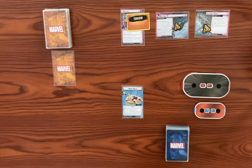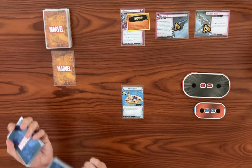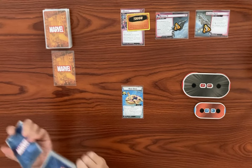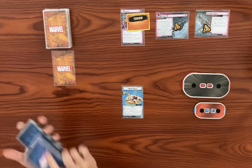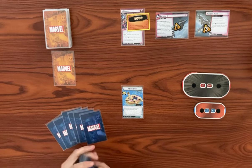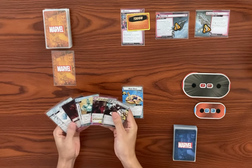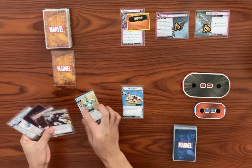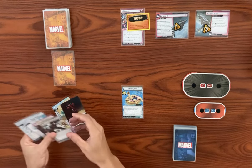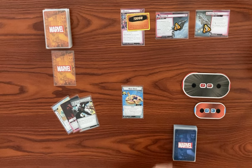Let's set these aside and shuffle up our player deck here, and we're going to draw up to our hand size of six. Okay, we got our cryo-connect perception which is pretty good. I like to keep self-confidence. I guess keep team building as well. Let's mulligan and discard these three cards and then draw three more.